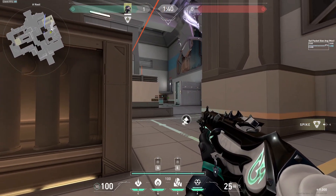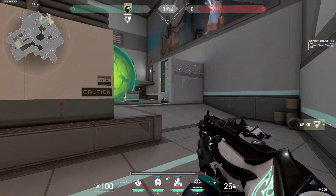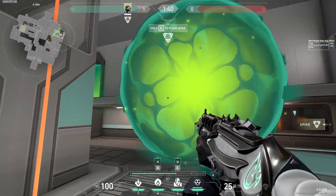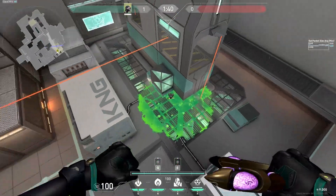Now you put both of these together, and as you can see, you're going to be entering the site. The top and bottom of that angle that enemies like to hold is no longer available for them. The back of site would be screened off, and even the entrance to rafters from the stairs at the back would be smoked off as well.